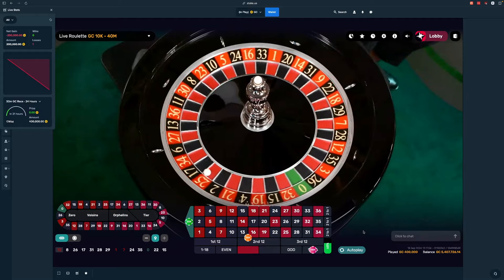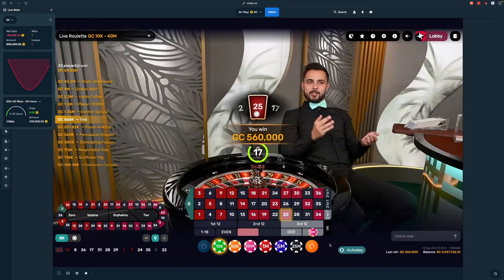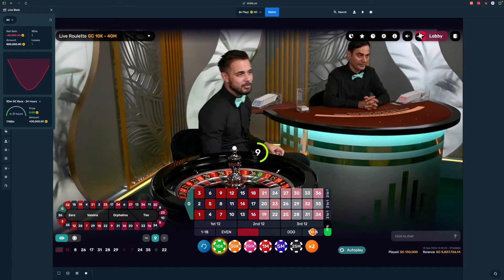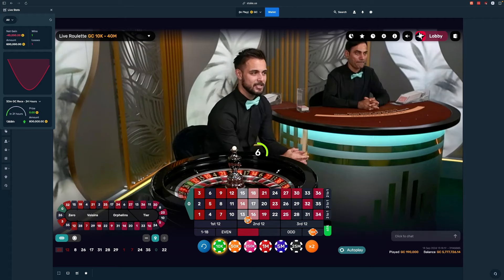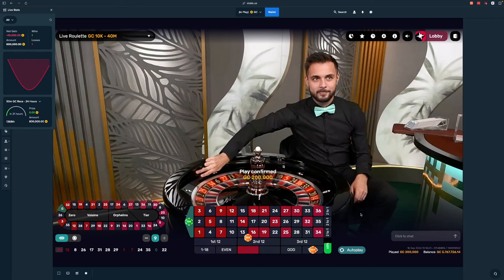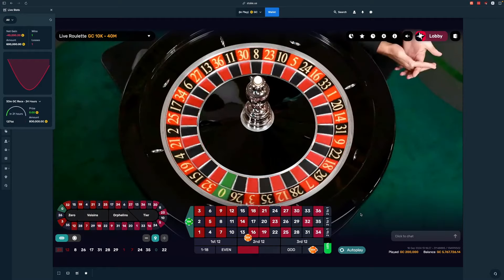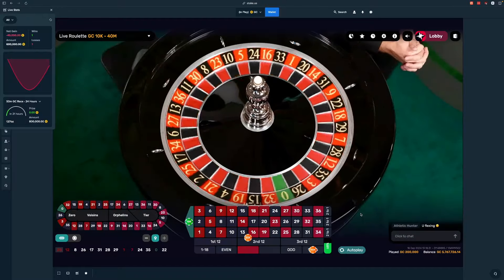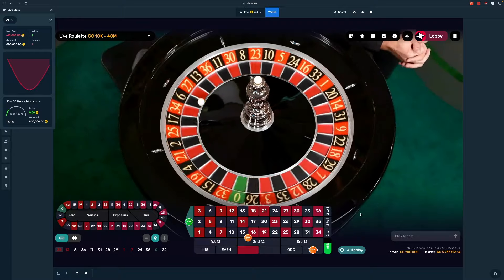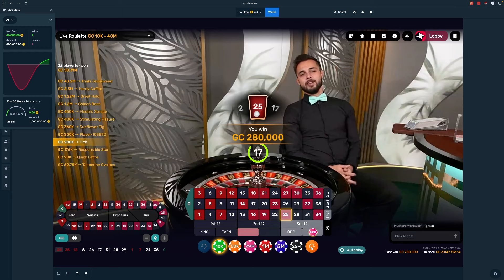25 is good! Let's bring it back down — 140 here, 50 here, and 10 here. We're still negative 40. Okay, 25 again — now we're in the positive, so we're just going to rebet.